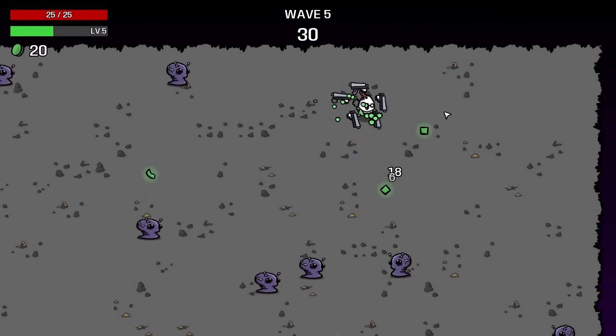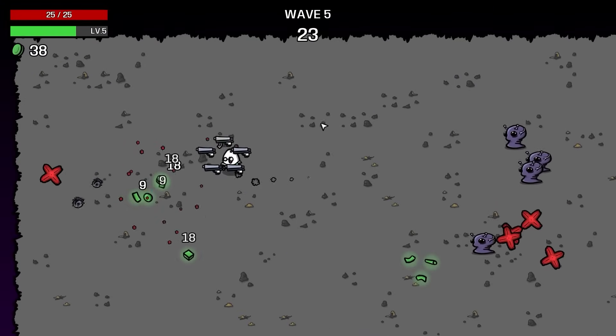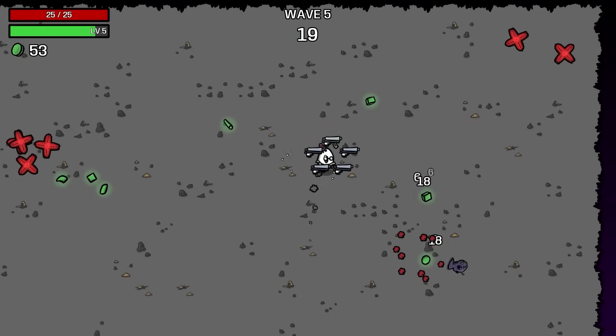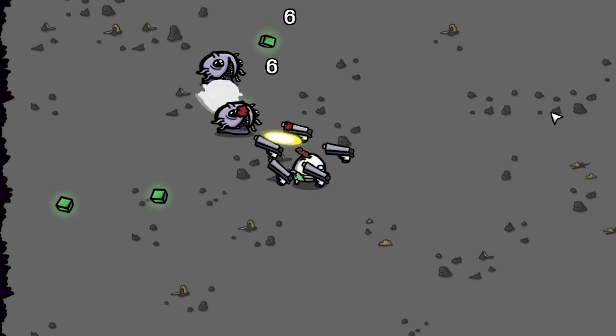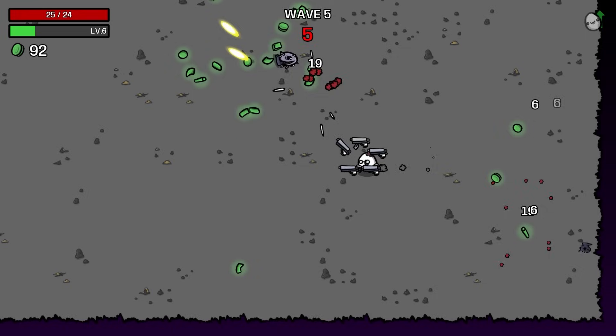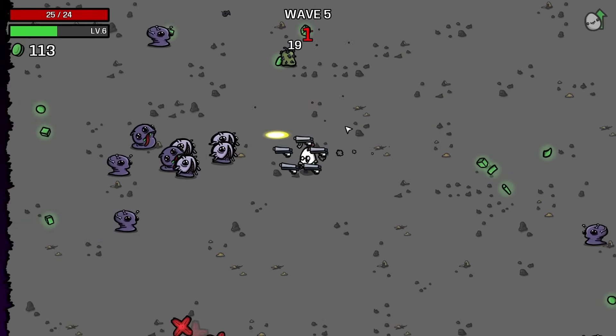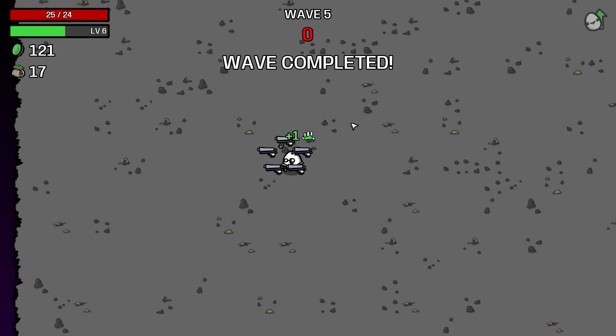Wave 4 isn't putting up much resistance at all, especially with my assault of bullets. There's an item for 3 max HP — we're definitely going to take that. Also 6 max HP — we've got to get ahead on that. So we're going to lose some range but gain more HP, and also gain some harvesting. I feel safe now because we're up to 25 HP, which suddenly feels like a luxury.